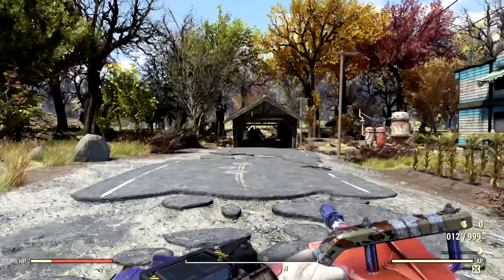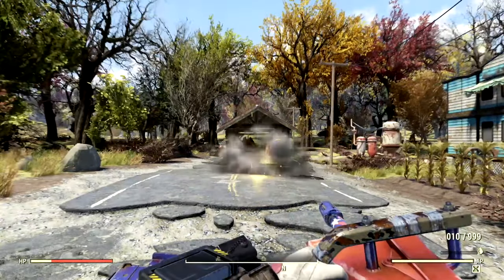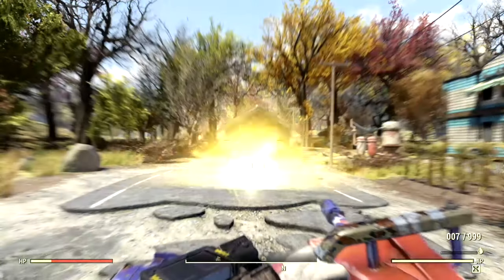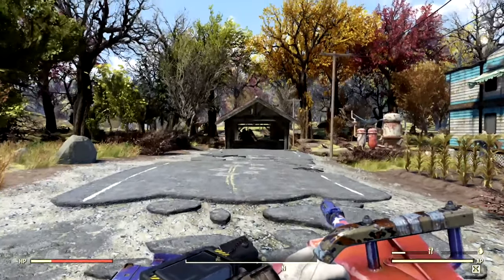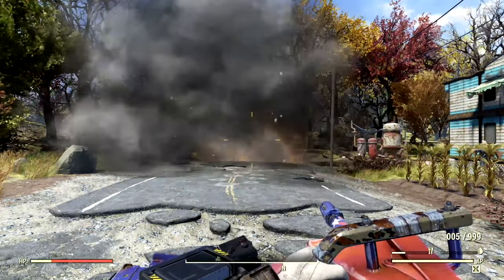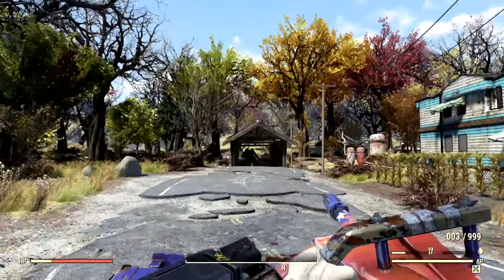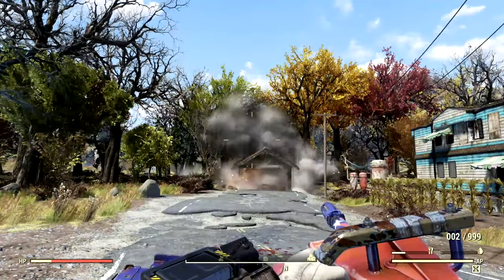Next up, we have the Nuka Launcher. We don't have the Grenadier Perk card equipped, so let me shoot it a couple times. We got some explosions, but those aren't massive — they're not what they could be. And now these are our results with the Grenadier Perk card equipped. Look at that, that is insane — way bigger. And plus, this is a two-shot Grenadier. That is absolutely insane. I'm almost killing myself. Not bad at all.